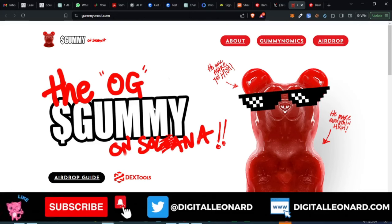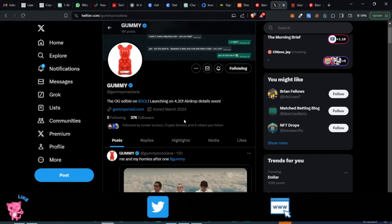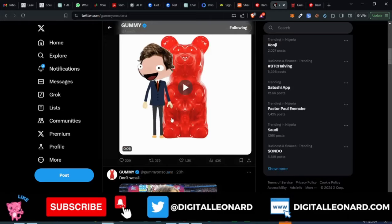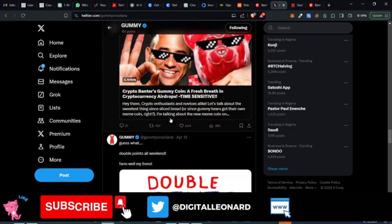The Gomi meme coin on the Solana ecosystem is being created and promoted by the Crypto Banter community. If you have been in the crypto space and you don't know about Crypto Banter, then you're missing out a lot — they are an amazing community where you get all of your alphas in the crypto space.